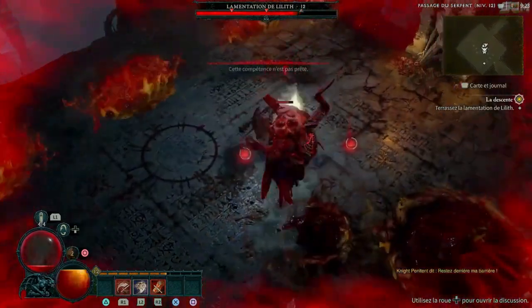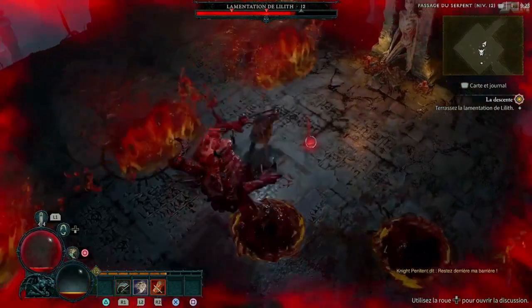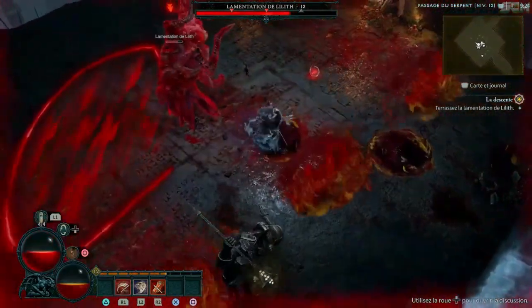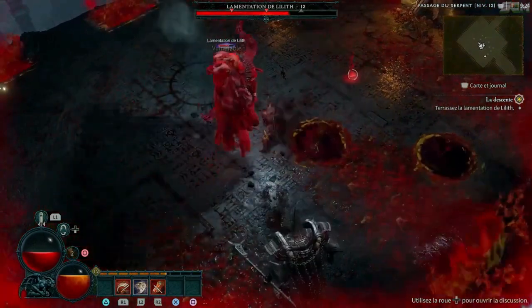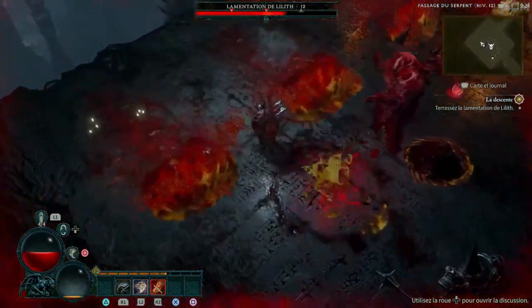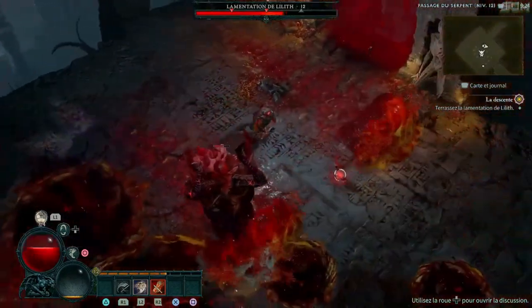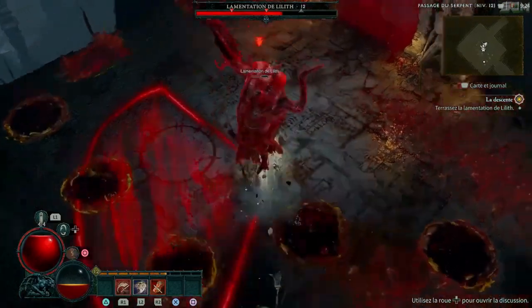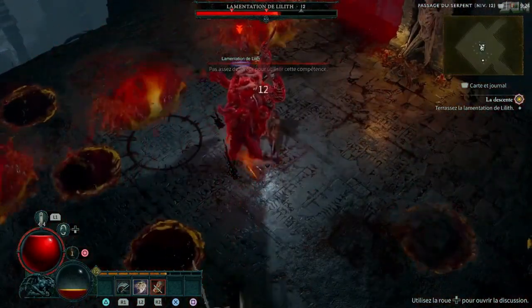Optional strongholds will be alongside main quest dungeons. Players can also participate in overworld events like the Gathering Legions, and face world bosses like Ashava the Pestilent. The game will also have an artisan system for crafting armor, jewelry, potions, and enchantments. World tiers representing increasing difficulty levels and in-game content including Nightmare Dungeons, Helltides, the Tree of Whispers, and Capstone Dungeons.